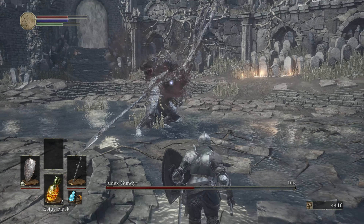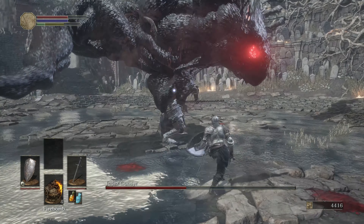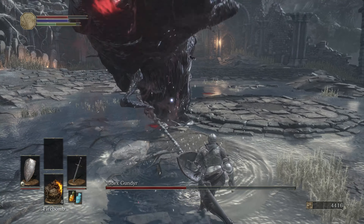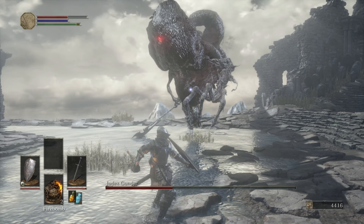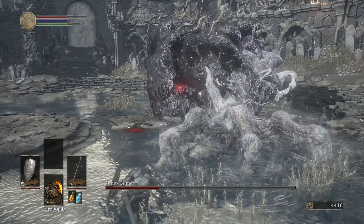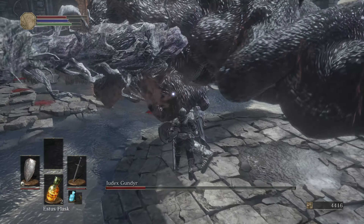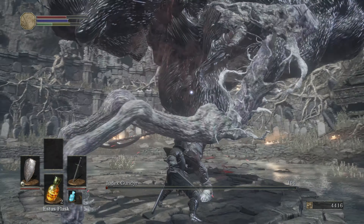He's going to transform here — there he goes. Go ahead and take out your Fire Bombs and start chucking them. Like I said, he's fairly weak to Fire, so it helps. The big snake thing is rough to look at, but he's not as scary as he looks — just keep throwing Fire Bombs. He can cover a lot of ground really quickly, but when he does that he's actually pretty vulnerable. All out of Fire Bombs now — that's quite all right. Two more hits and he's down.